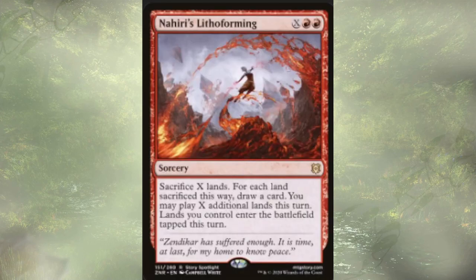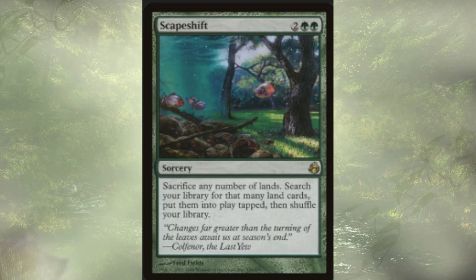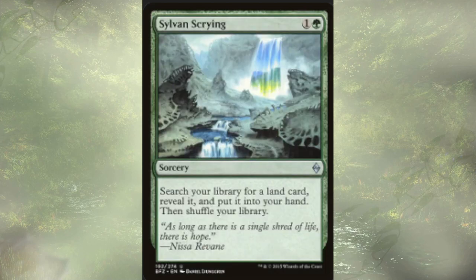Nahiri's Lithoforming is an X-cost spell where we sacrifice X lands — for each land sacrificed, we draw a card — and we can play additional lands equal to the number sacked, though those lands enter tapped. Nature's Lore specifically lets us search up a forest — there are a couple non-desert cards that are of the forest variety — and it enters the battlefield untapped, which is very strong. Escape Shift lets us sacrifice any number of lands to search for that many lands and put them onto the battlefield tapped and shuffle. Sylvan Scrying lets us search for a land, reveal it, put it in hand, then shuffle.